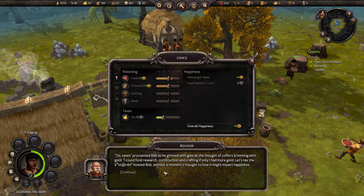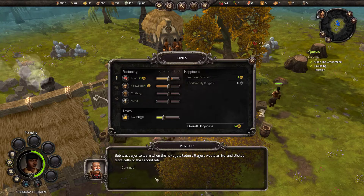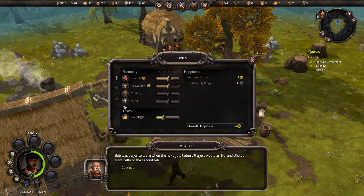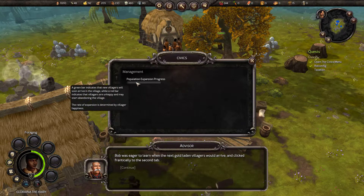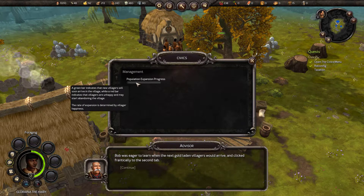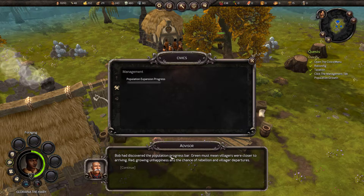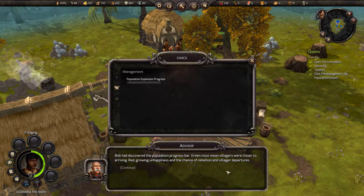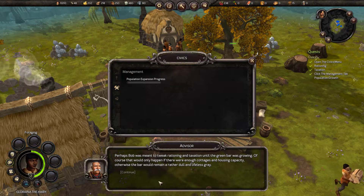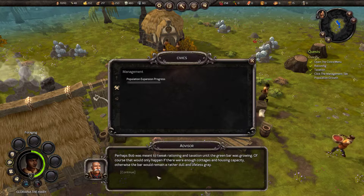Bob — without a moment's thought to how it might impact happiness — was eager to learn when the next golden-laden villagers would arrive and clicked frantically to the second tab. Population expansion progress: a green bar indicates that new villagers will soon arrive in the village, while a red bar indicates that the villagers are unhappy and may start abandoning the village. The rate of expansion is determined by villager happiness. Bob had discovered the population progress bar — green means villagers are closer to arriving, red means growing unhappiness and the chance of rebellion. Perhaps Bob was meant to tweak rationing and taxation until the green bar was growing — that would only happen if there were enough cottages and housing capacity.